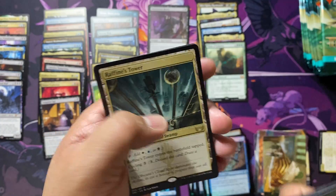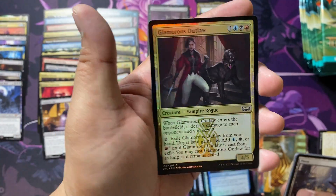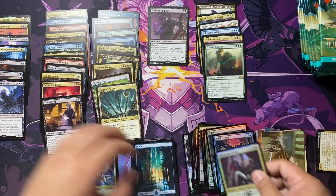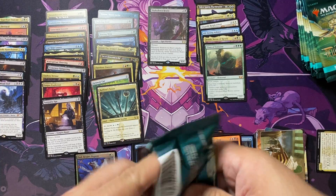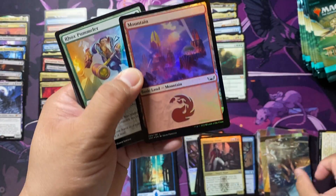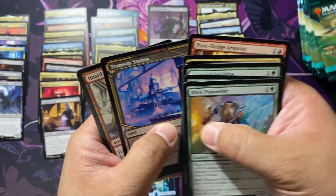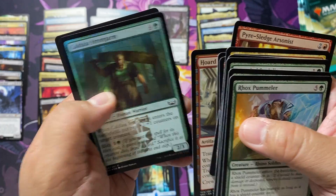All right, and there we go — Raffine's Tower, our second Triumph, with a foil Glamorous Outlaw. G-L-A-M-O-R-O-U-S, not fabulous, but glamorous. And a foil Mountain, a Horde Hauler with a foil Chaldea Strongarm.